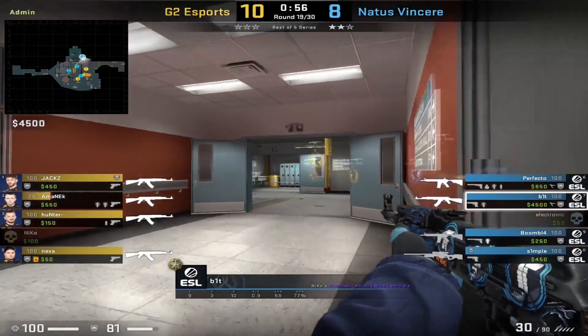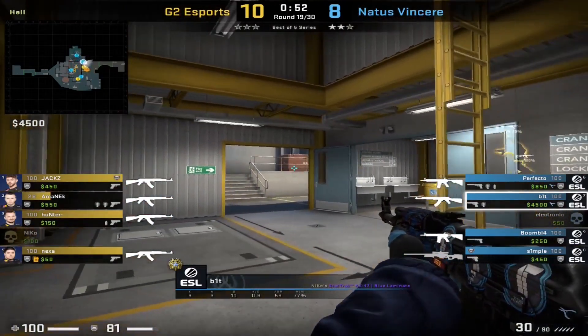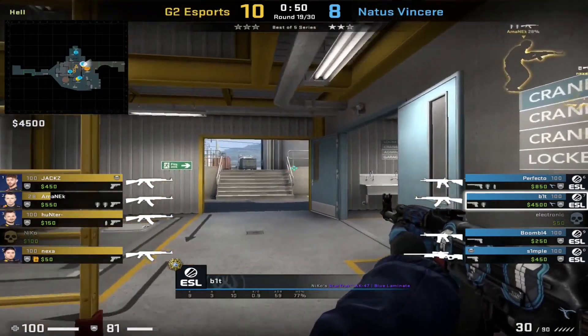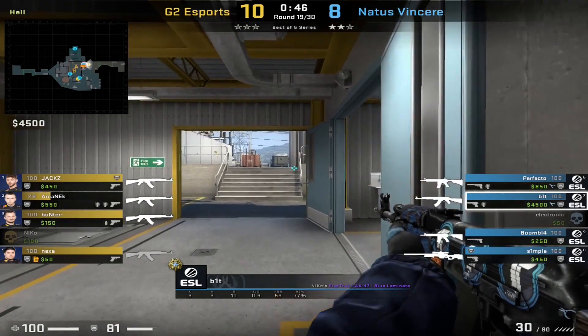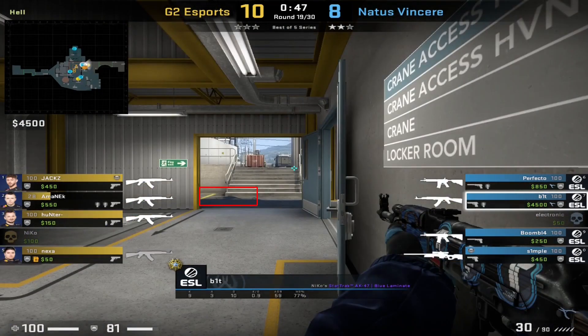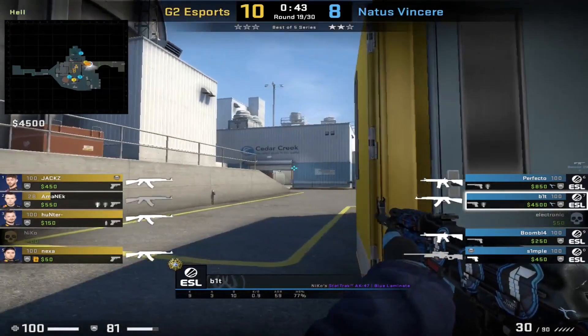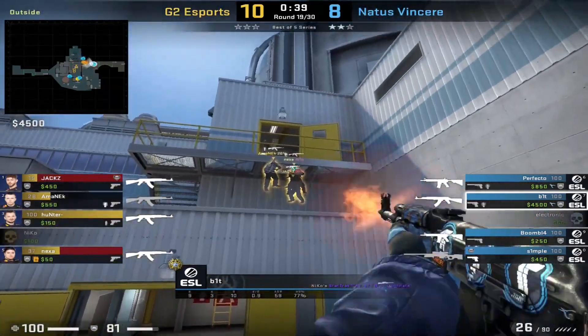In this clip — you saw this in the introduction — he's going to get the information that three players are wrapping from outside, moving under that heaven position. The reason the position Bit is in currently is the strongest position is that you can see anyone coming up that catwalk because you can see their shadow, and you can also watch the doorway to make sure no one wraps around that way as well, giving him two easy kills. Unfortunately he doesn't get Jacks up the top, but Boomage cleans it up.